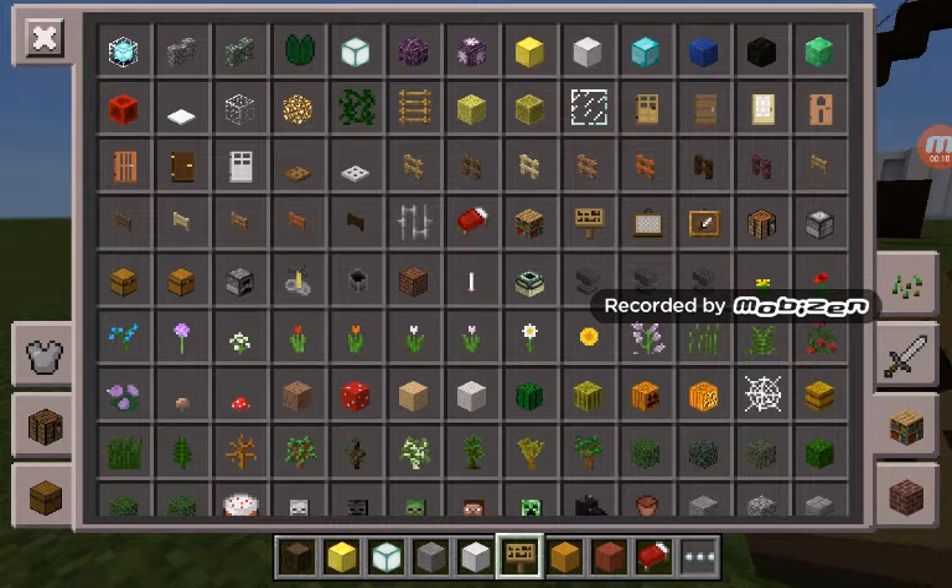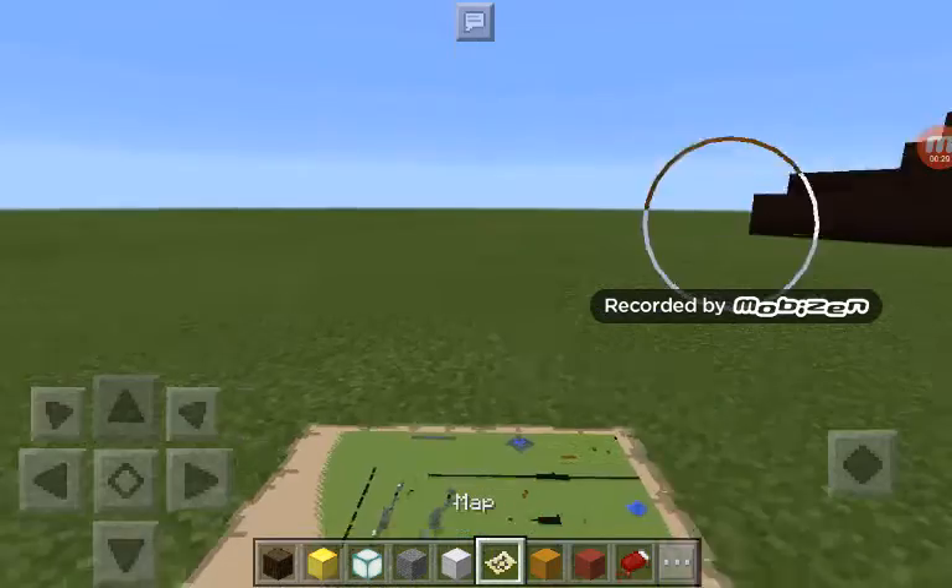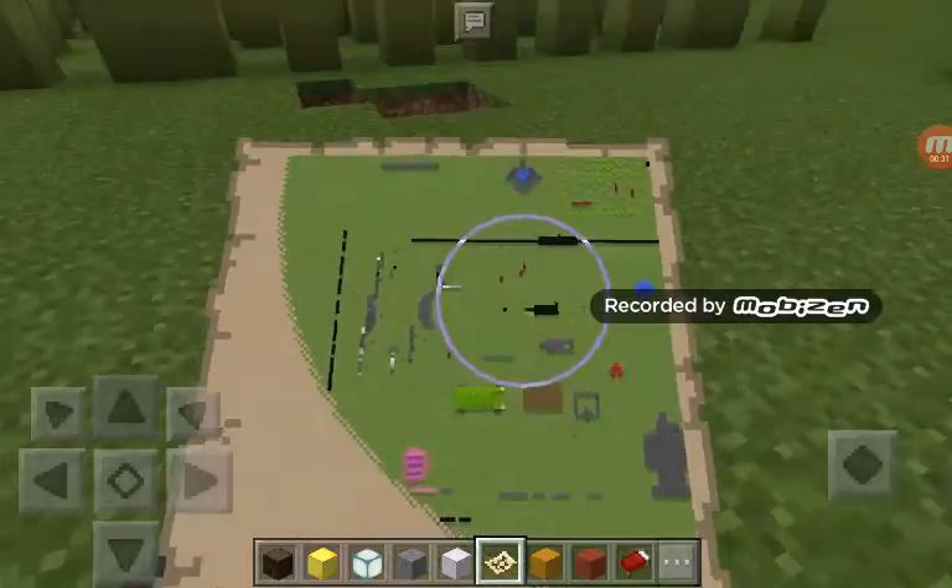I added like three or four more new things. Whoa, that is a full inventory. I'm just gonna — like, whoops — I don't want you to see that.